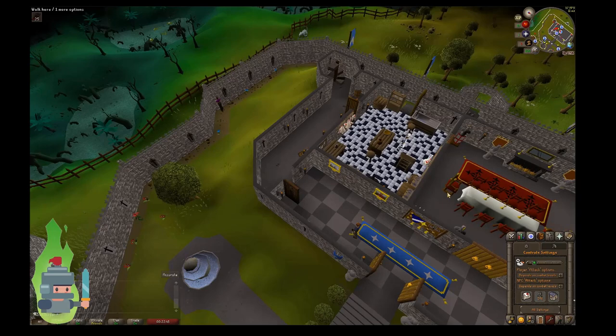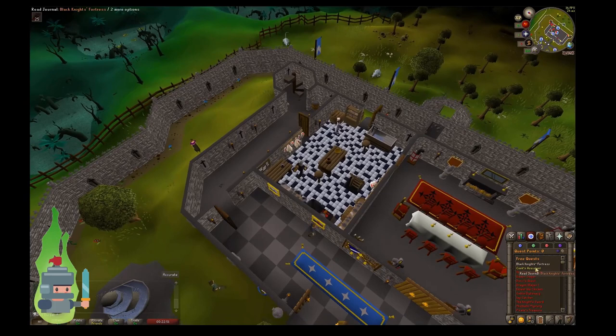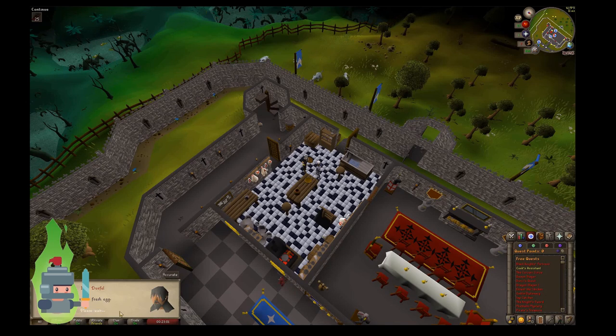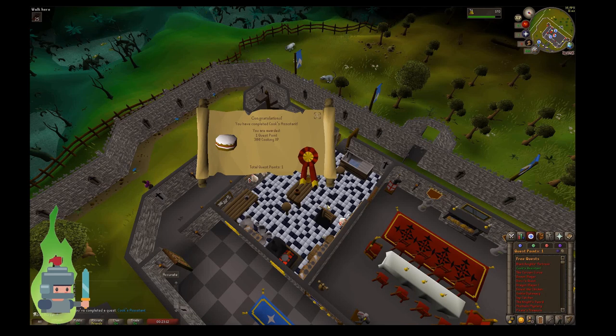Now if we click on the cook — this is the Cook's Assistant — I've got all three of the items he was after. So if I click on the cook, here we go. I've got a bucket of milk, a pot of flour, and a fresh egg. Boom — end of the quest. We got 300 cooking XP and one quest point. That's taken my cooking from level one to level four in one fell swoop.